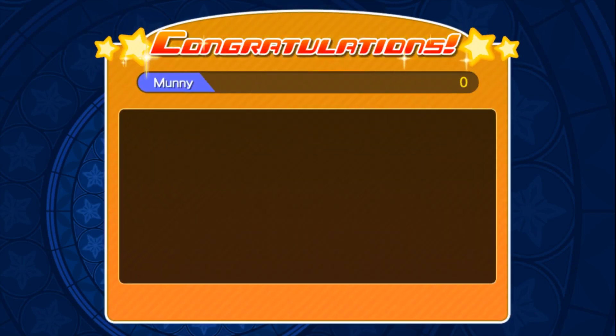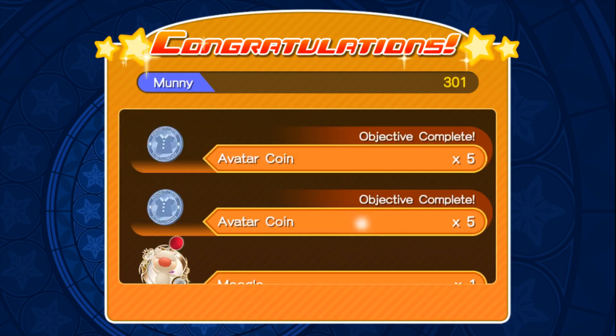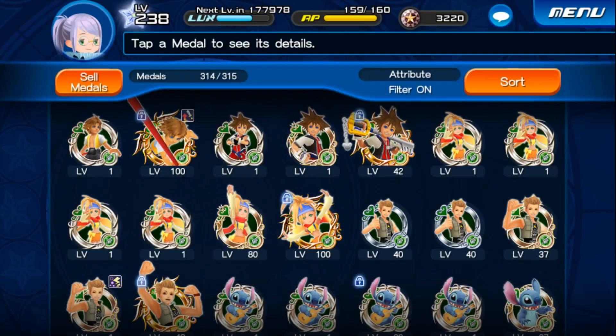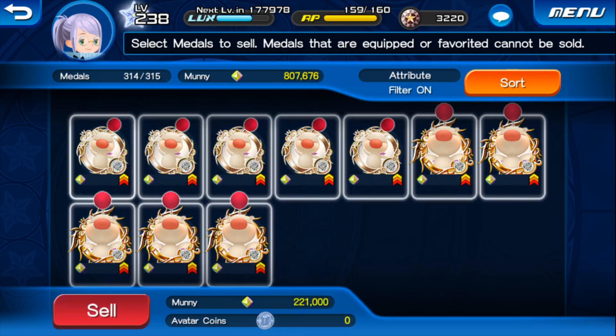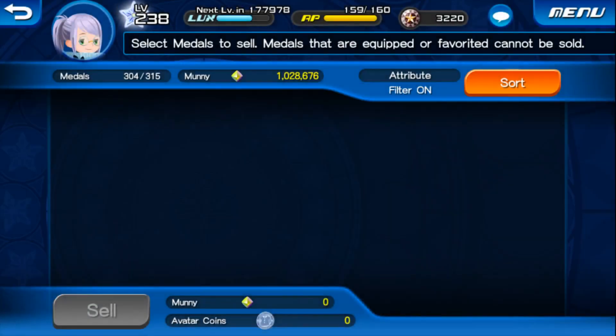All the objectives are done, and there's a whole bunch of money medals, avatar coins, and 30 jewels. It's almost 200k per run, and it's very, very quick. I think that's pretty good. I'm gonna proceed to farm that to my heart's content, and I think you should too if you have this open.